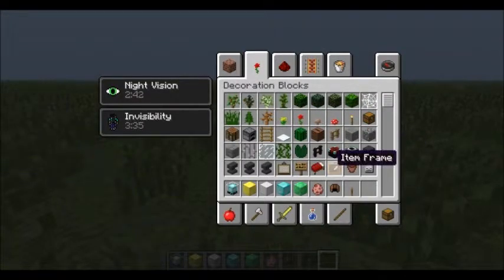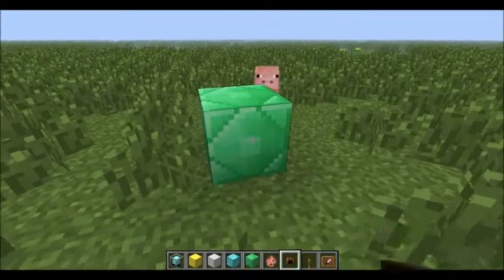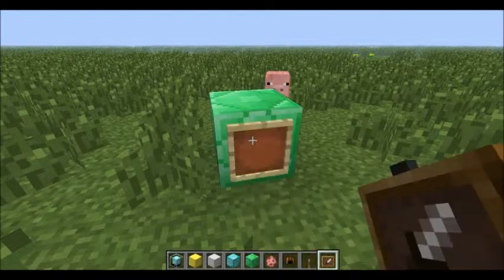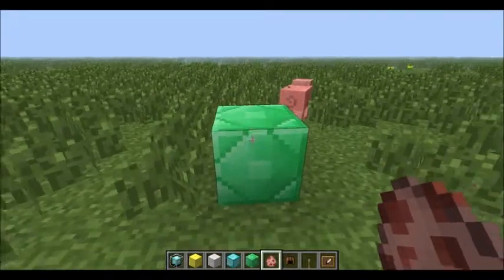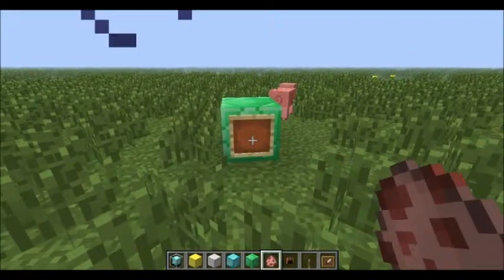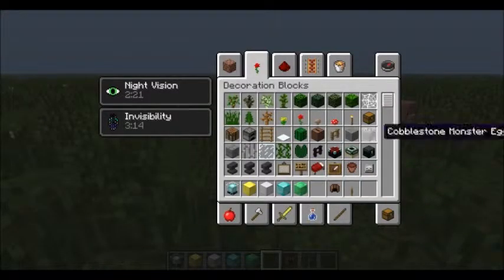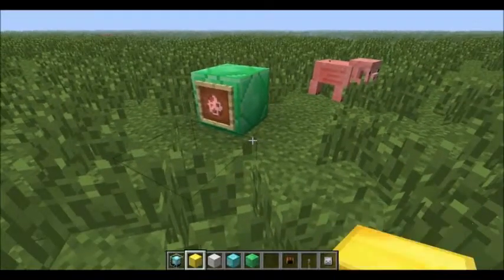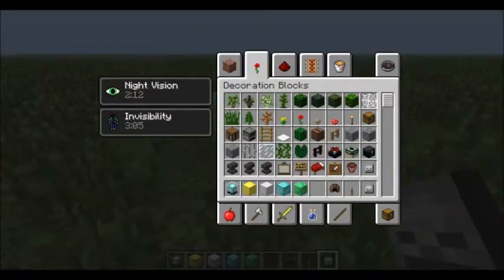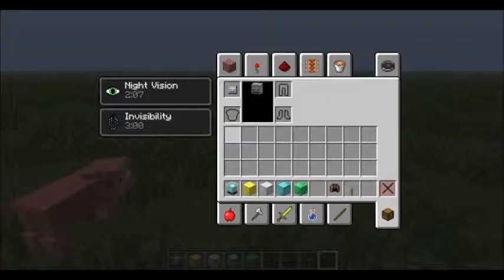There's also item frames. You can do this — place an item in there. And then when you break it, if you're in survival, the item and the frame would pop out. And you can also place heads now and wear them too. You can place a head down and go in your inventory and place it as your head. So say you're invisible and you equip a head — it'll just be a floating head, which is kind of cool.